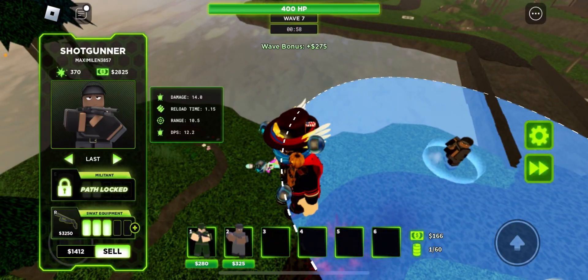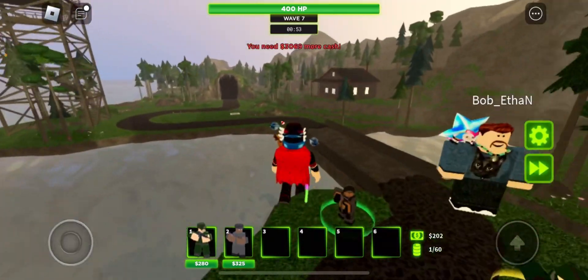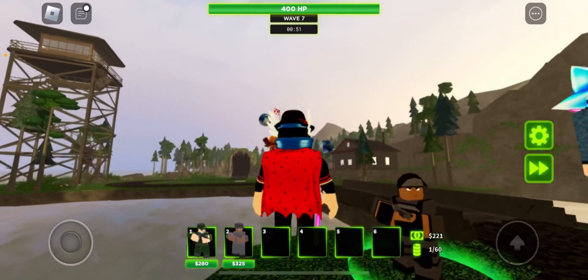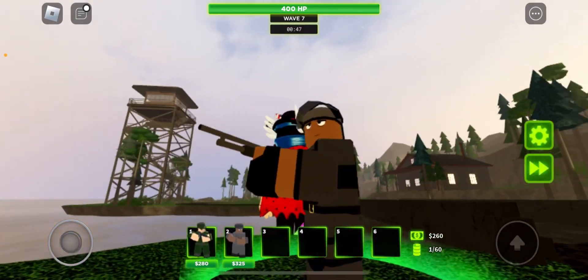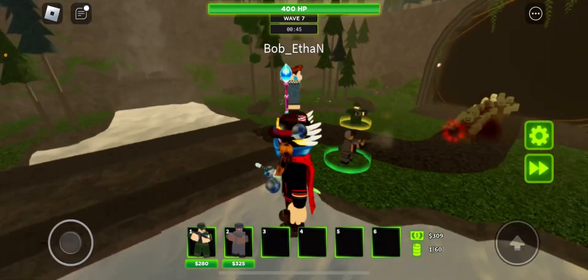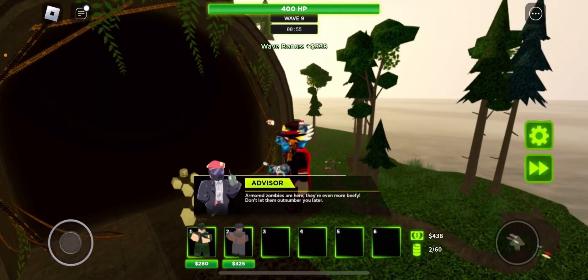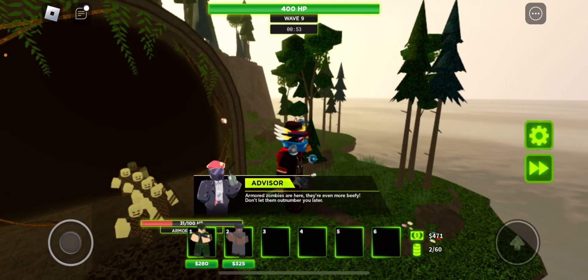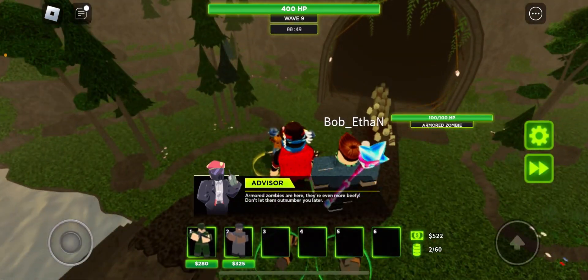We get the money after the wave. So top path is range and damage. I got my bottom path 2-3 shotgunner. Top path Ranger is damage. Armored zombies are even more beefy — they have 100 HP — and we're dealing with that by rangers decently well. That's getting shredded by rangers.